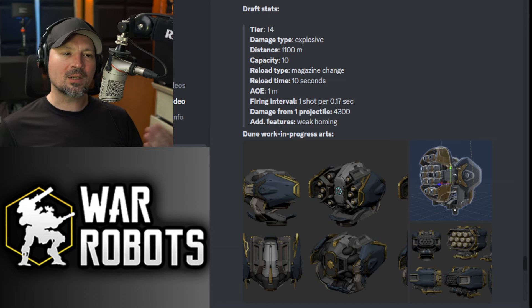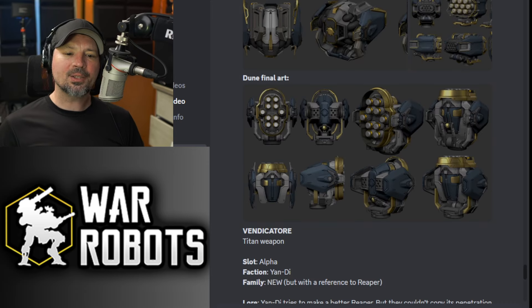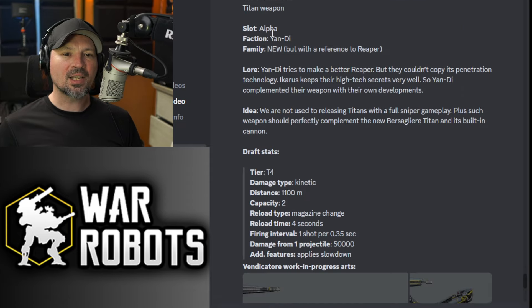It's also got a weak homing feature. Just remember, these are going to be on the test server, so these stats could change. There's also going to be another weapon coming out called the Vendicator. It says this is an alpha weapon, so these are going to be for Titans. These are crazy Titan weapons.